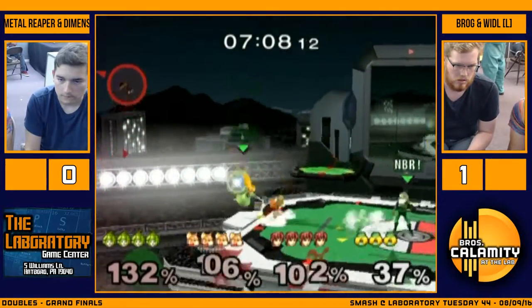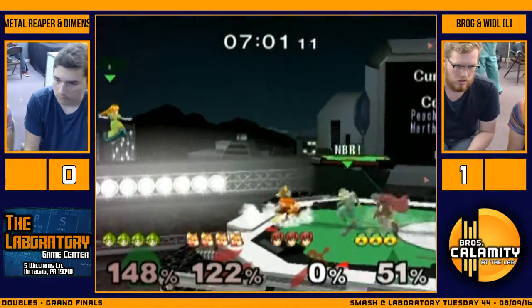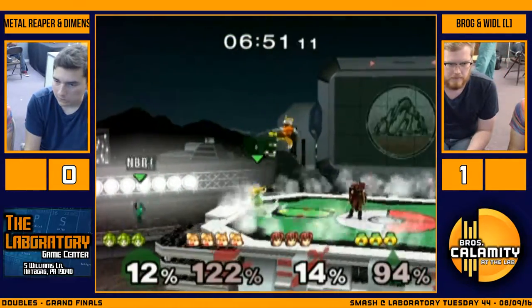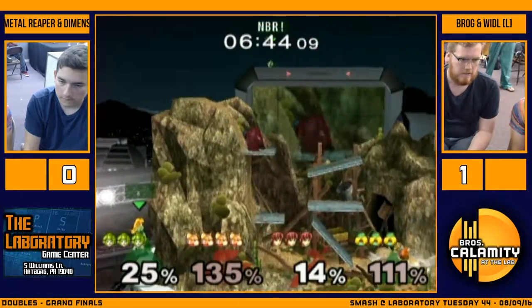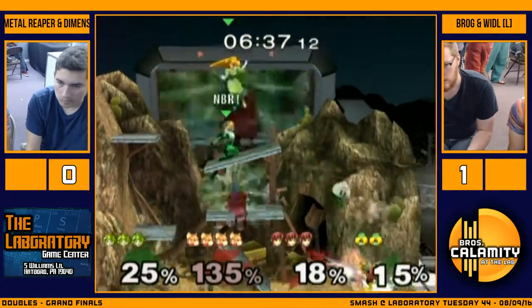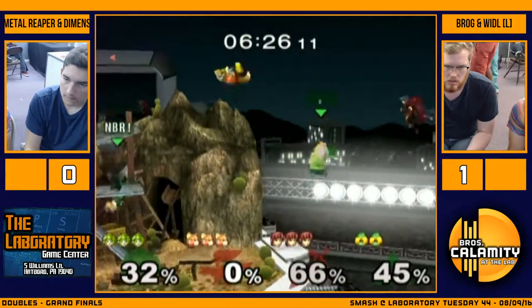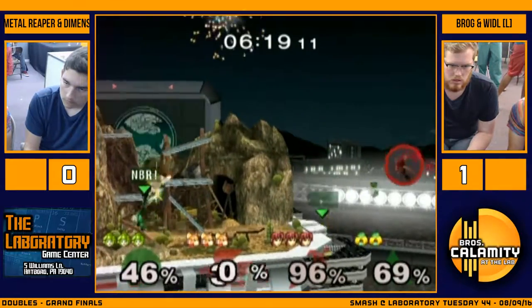Red team... actually no, green team down a stock. Red team up to a lead. Brog not able to clean up the edge guard, but great trade there. Dimension not quite able to hold onto his stocks just long enough. Down throw up smash - very even still. Narrowly holding onto this lead. That was a call-out - every day of the week that's gonna kill 94% from the top of the stadium. He light shielded, so whatever he does he'll get pushed back and grab that much - the little lip up there, very safe.